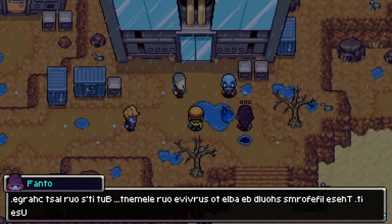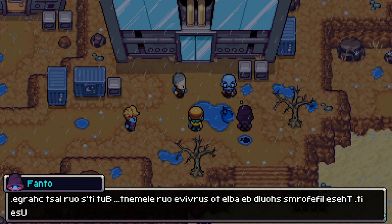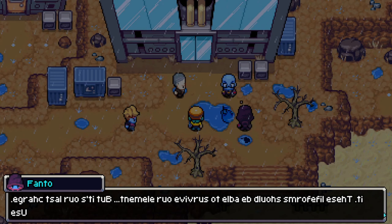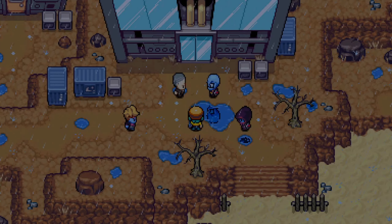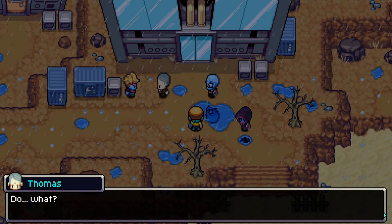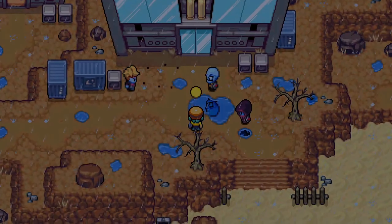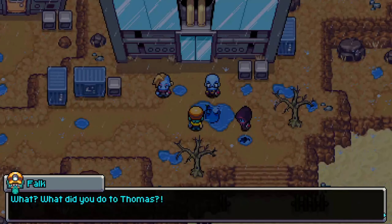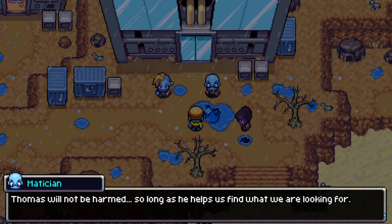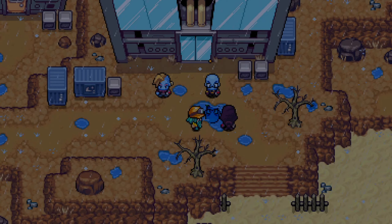Life forms should be able to survive our element, but it's our last charge. Roller, do it. No problem, boss. This is for the future of the Wublonians. What did you do to Thomas? Thomas will not be harmed so long as he helps us find what we are looking for. The future of everything rests in our hands. We must make haste.